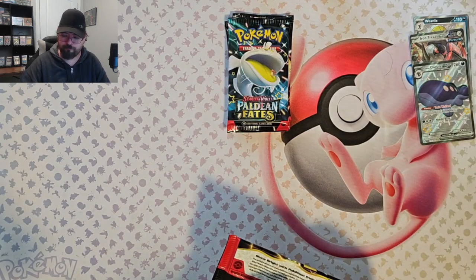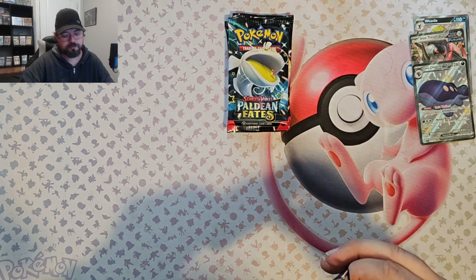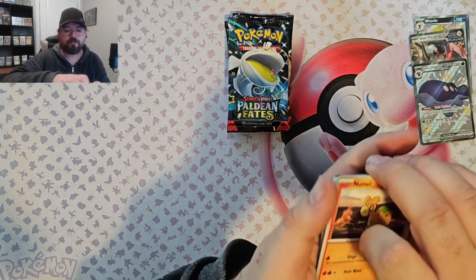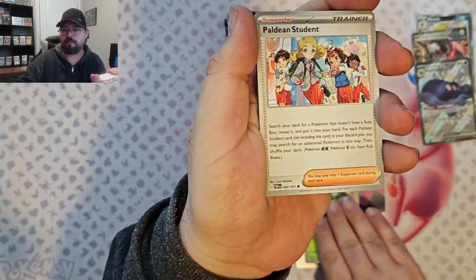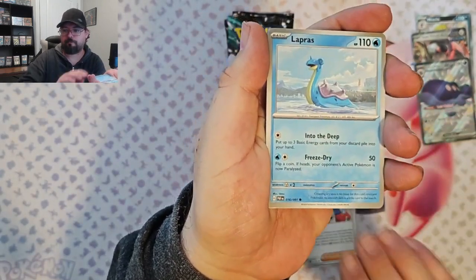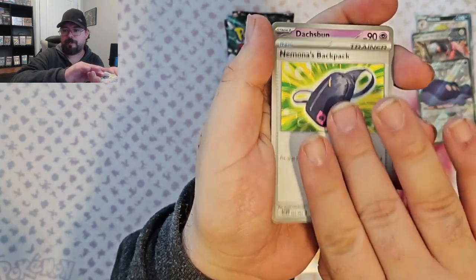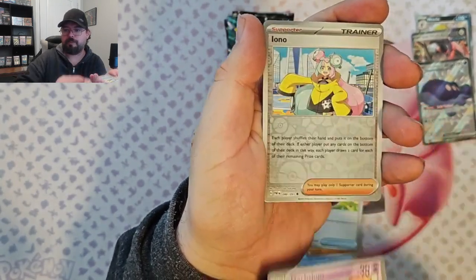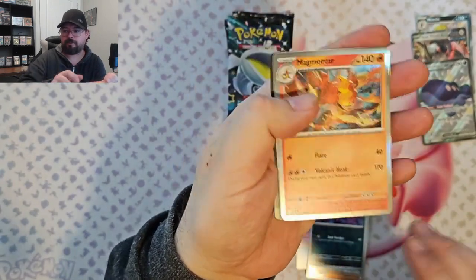Pack 4. We've got Gnamal, Marectis, Paldain Student, Lapras, Graplocked, Nimona's Backpack, Dock Spun, Iona Reverse, Haunter Reverse, and a Mag Mortar.